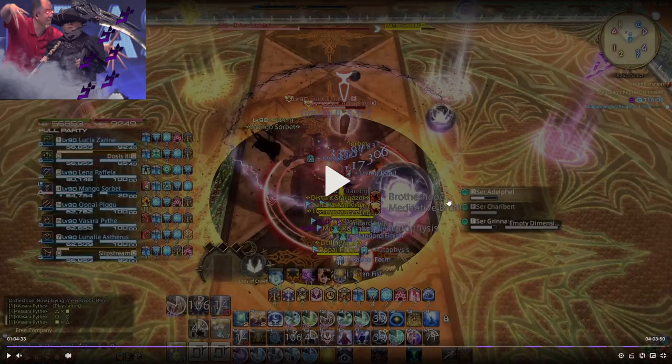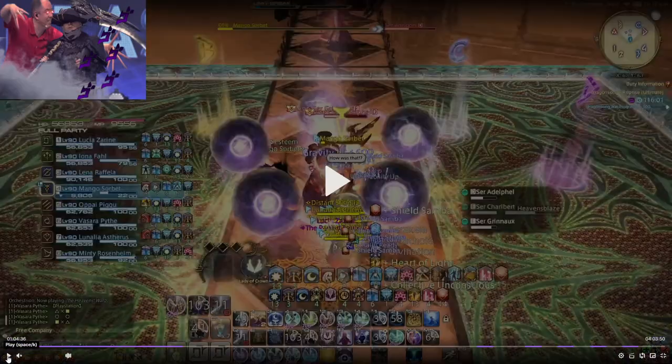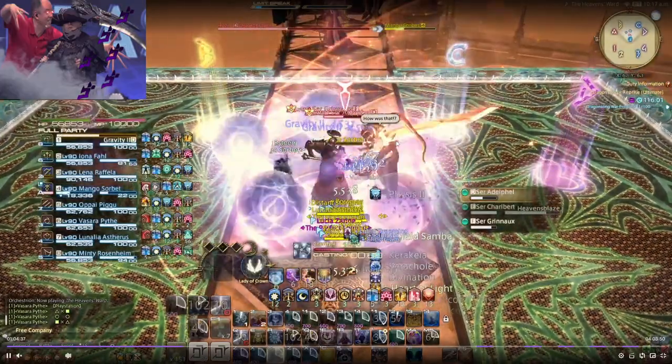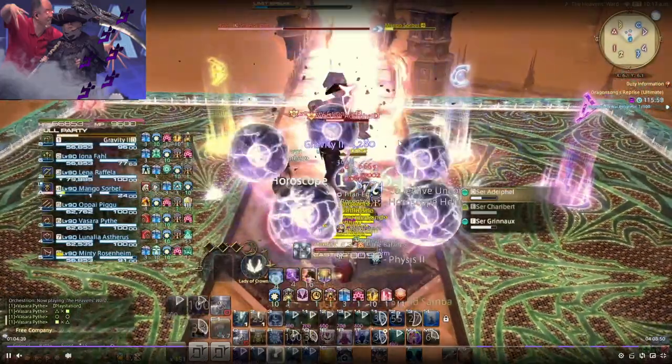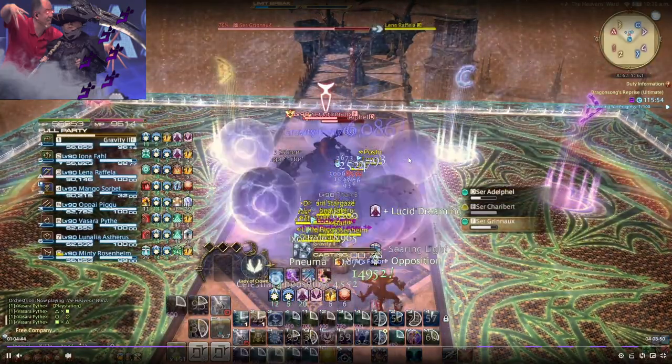There's the Empty Dimension where the tank takes the tank buster, and then a little bit later Charibert does Heaven's Blaze. What I do is use Collective Unconscious basically right after we dodge that donut. Whatever my next off-global window is, I use Collective because that 10% will last until the Heaven's Blaze hits the party. If you want to be safe, you can wait an extra GCD and then use it.